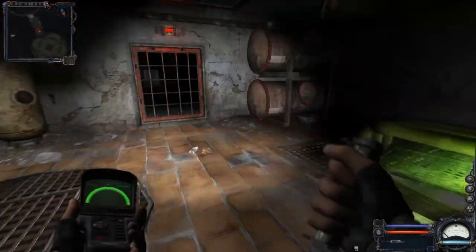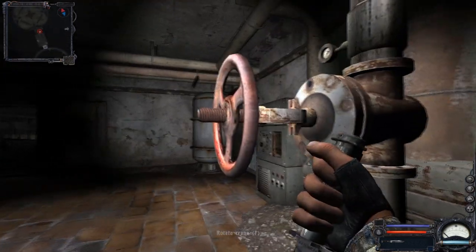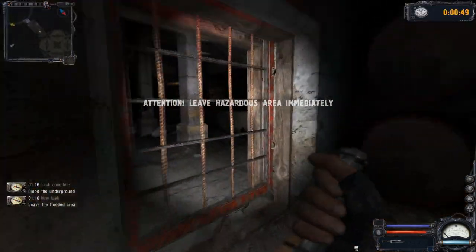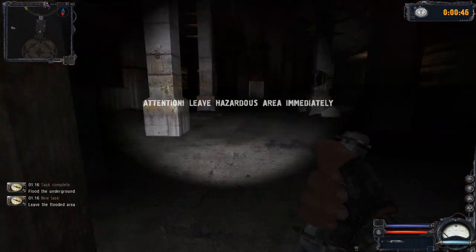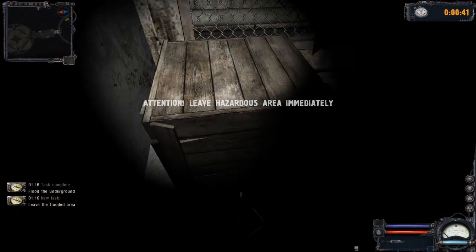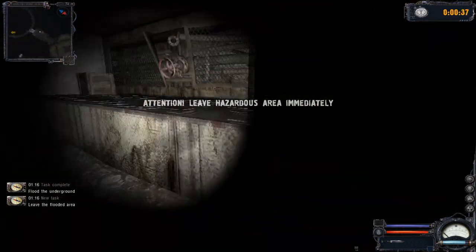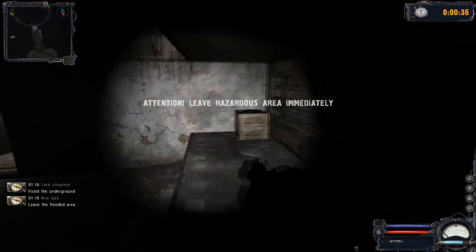There will be one crate in the water here, and another one before the valve. After you activate the valve you will have a limited amount of time to get out of the tunnels, but you can still pick up loot. There is one crate here and another crate on the right side of the room.